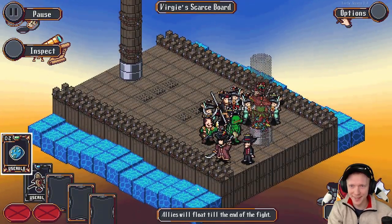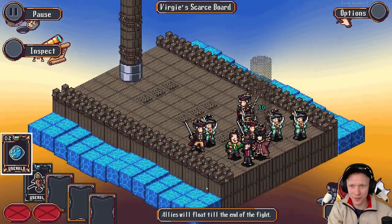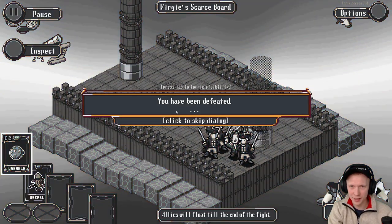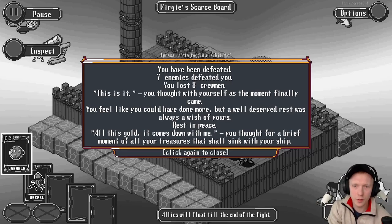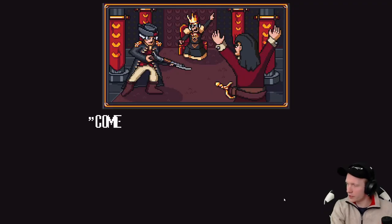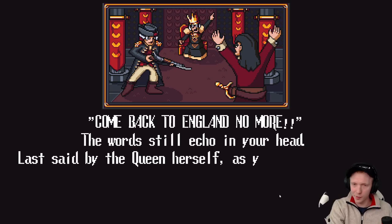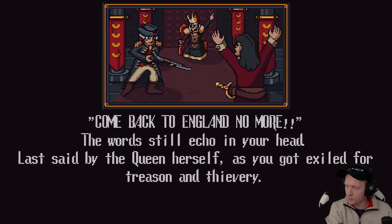Oh no, I don't think there's anything else I can do. Allies will float to the end of the fight. Come on, Moon Man — carry me. Moon Man down. I think that's gonna be a rip for us. I can't run away because it's on the ship apparently. You have been defeated. Oh — you lost eight crewmen. This is it. You thought with yourself as the moment finally came — you feel like you could have done more, but it will deserve rest. I definitely could have skipped this fight, to say the least. And then just another run starts. That was Click to Sail — kind of an interesting little game. Again, it's like a couple bucks on Steam. Let me know what you thought — like, comment, subscribe. Thank you all so much for watching, and I'll check you out in the next video. Alright, bye everybody.